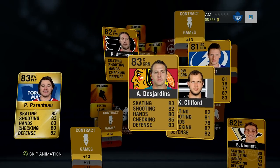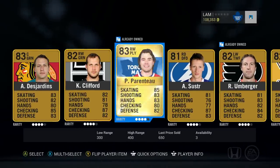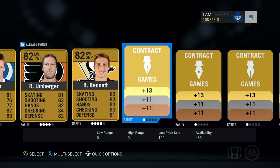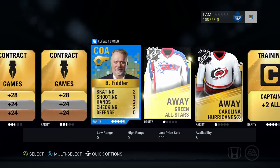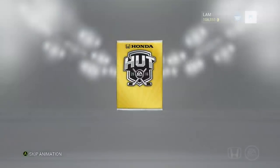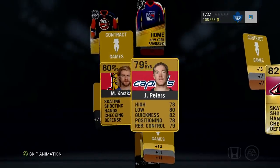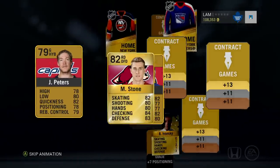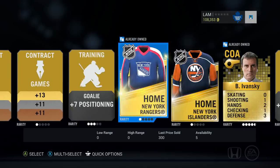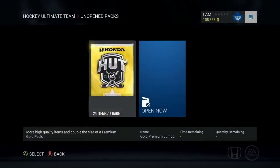Maybe I can invest in some players before EA access finishes. Here we go, doing another 17,500 — I don't see any good players. Parenteau is not good enough, Clifford, and we got Bo Bennett — not too good. Fiddler again, get out of my packs! Moving on to the gold premium — come on! We haven't even pulled an 85 overall player yet. Oh — 82, I see Stone. I think that was Ivansky, so we broke the Fiddler streak at least.